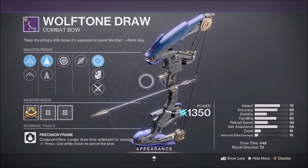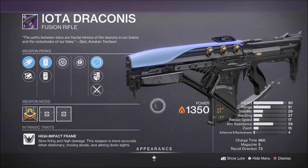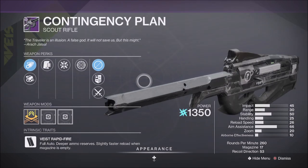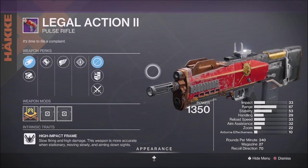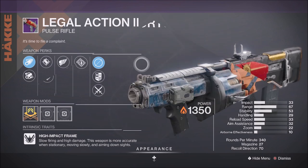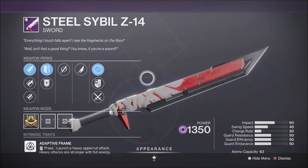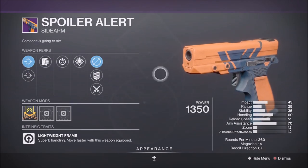Also available: the Arc Precision Frame Bow, Wolftown Drawer, the Solar High Impact Frame Fusion Rifle, Iototus Draconis, the Solar Rapid Fire Frame Heavy Grenade Launcher, Canis Major, the Arc Vice Rapid Fire Scout Rifle, Contingency Plan, the Kinetic High Impact Frame Pulse Rifle, Legal Action 2, the Solar Rapid Fire Frame Heavy Grenade Launcher, Outrageous Fortune, the Void Adaptive Frame Sword, Still Syllabus Z-14, and the Kinetic Lightweight Frame Sidearm, Spoiler Alert.